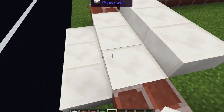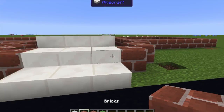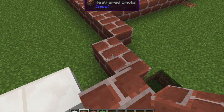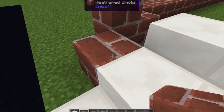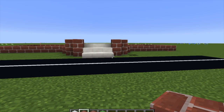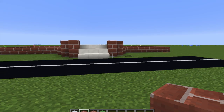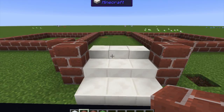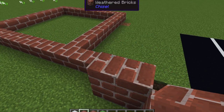Those stairs are the first part of the front steps. Now I'll go around and make it two blocks higher because I don't want it flat on the ground. Two blocks is the size of the player, so it'll look pretty big in first person when you walk up.